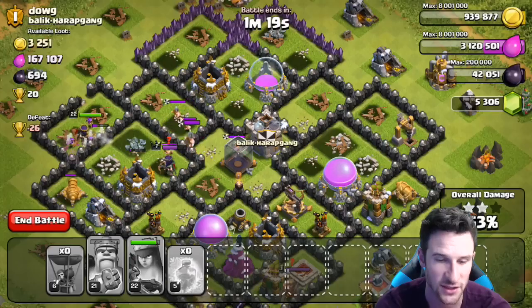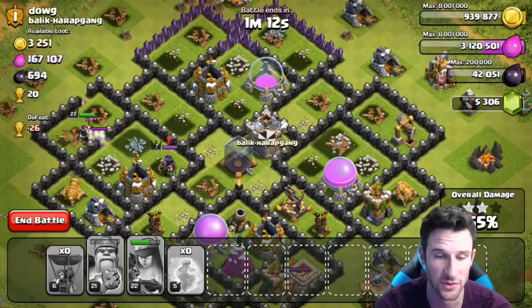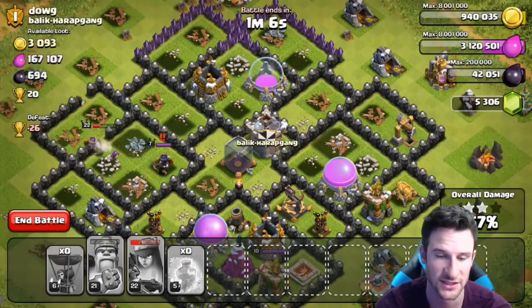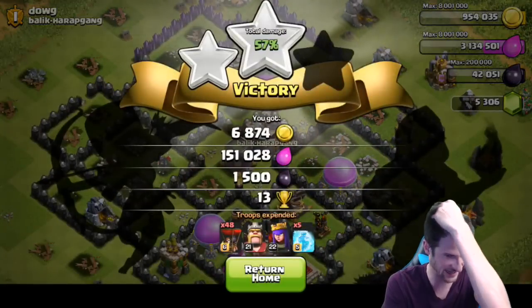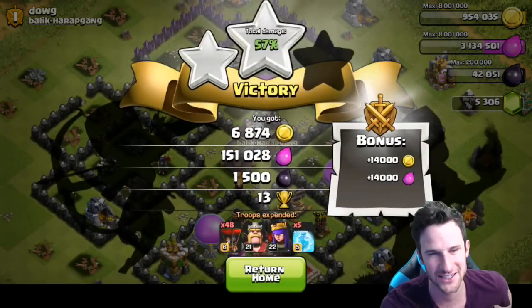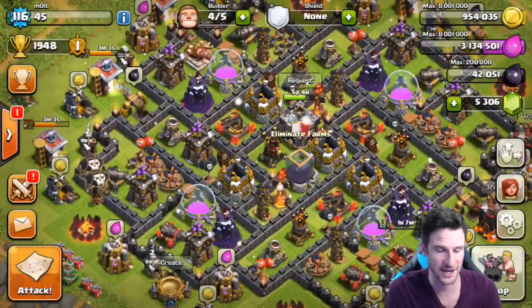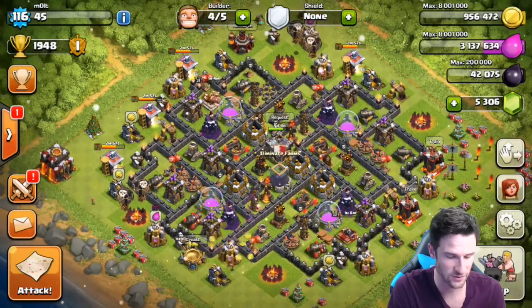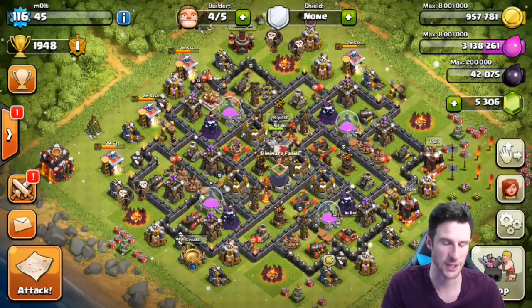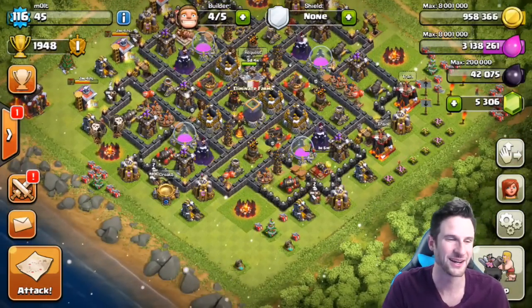Queen's AI is absolutely miserable. Now she shoots the cannon after the wall's gone — that makes zero sense. And she's gonna die from that level seven — look at that, a level seven took out a level 23! All right, we did get 1500 dark elixir and 151,000 elixir which isn't too bad. That was just a random raid — it would have gone better with a rage spell maybe, but then it wouldn't have been a frozen loon raid. It went okay for all loons.